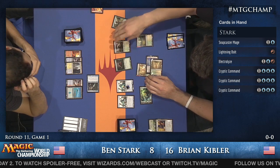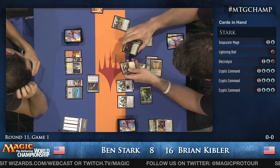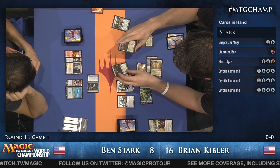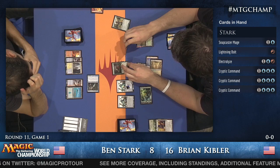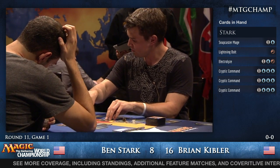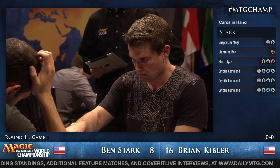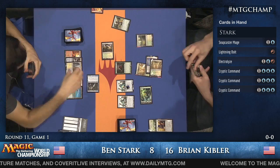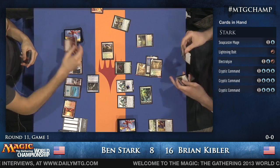Kibler activates Wildwood twice and says he'd like to attack. Ben is letting him attack — this way, if Brian attacks with two creatures, he doesn't get the Noble Hierarch Exalted bonus. Ben can kill the Ooze with Lightning Bolt and then Cryptic Command bouncing the Wildwood. He's probably going to bolt the Ooze and then Cryptic Command after, since you don't want many spells in your graveyard before the Ooze is in play.